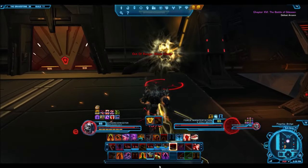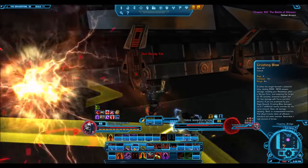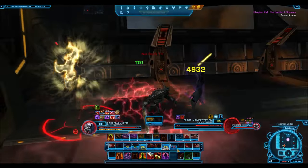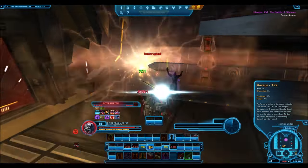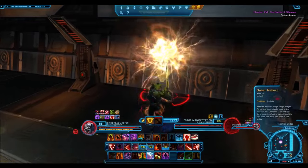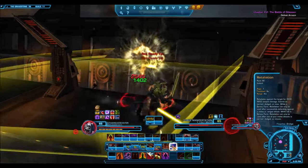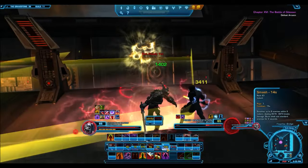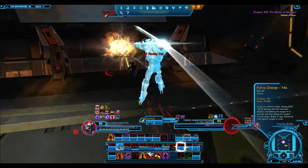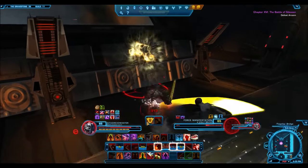In addition to doing those activities, you'll also get things called Command Trophies. These are trophies that might drop from bosses or mobs — Flashpoint bosses, for example. Flashpoint bosses will drop trophies giving you anywhere from 10 to 50 points. Operation bosses will drop trophies giving 20 to 100 points. Uprising bosses will drop trophies giving 8 to 40 points. Kind of like a reputation trophy, you can get these Command Trophies to give you even more points and boost your score.